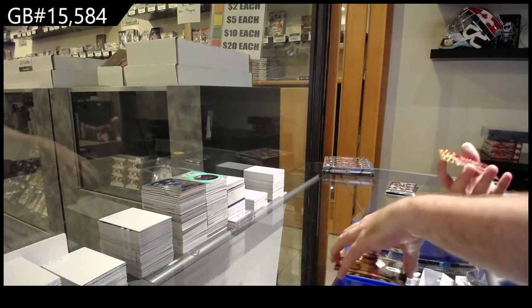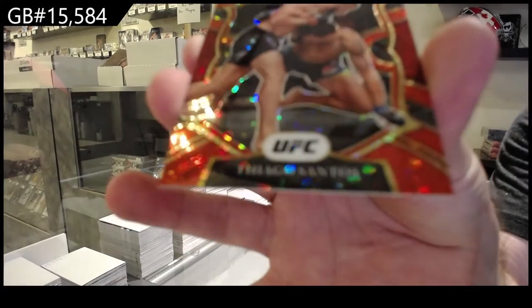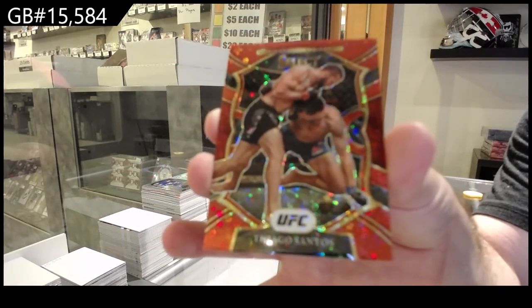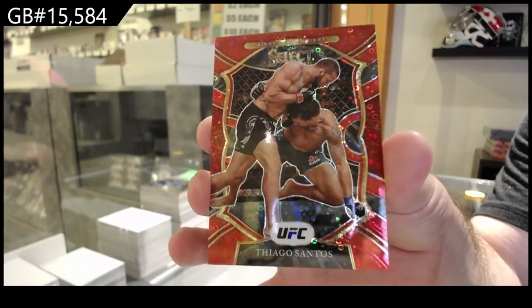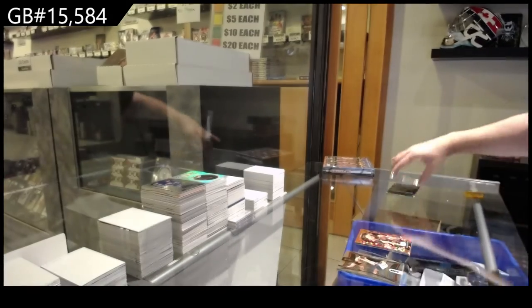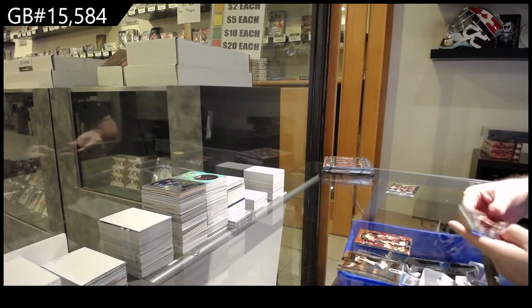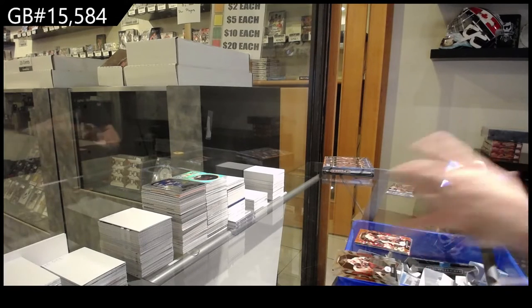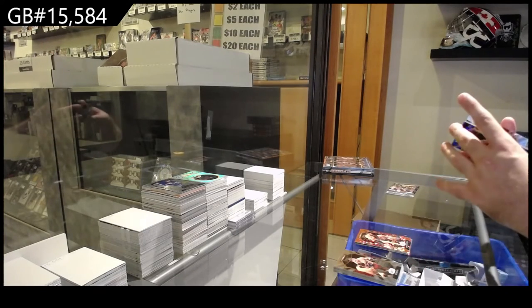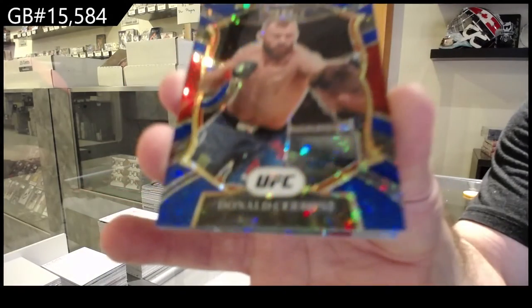We've got a red numbered to 199, Thiago Santos, the S spot. And a blue /99 of Donald Cerrone.